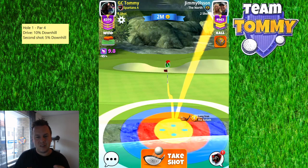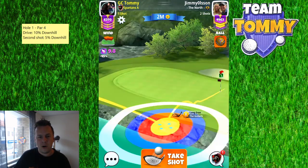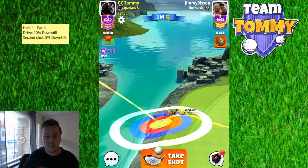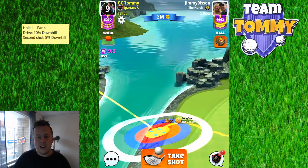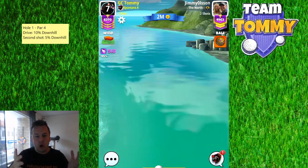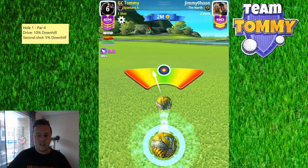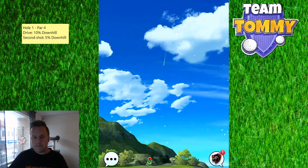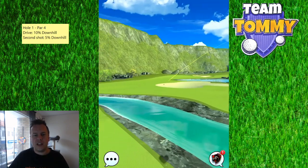For the second shot, we go for the rough bump with slight topspin - about half a bar to one bar. We're going to play it five percent extra downhill, playing for the rough bump. Even though as you can see it's rocks, it acts like rough, so we're playing for the rough bump for a decent chance of getting this one in the hole. It's a tough par four but with a real chance of getting it in the hole.